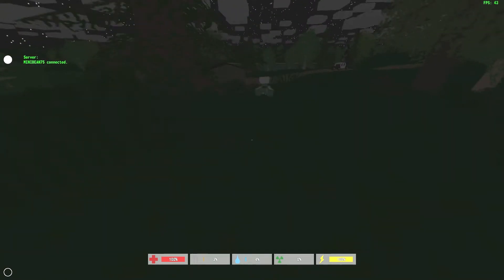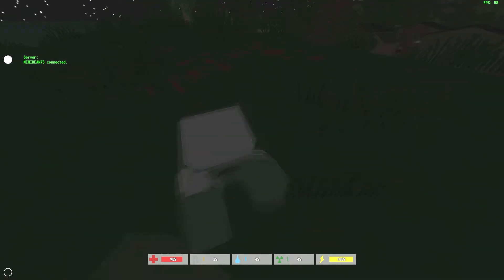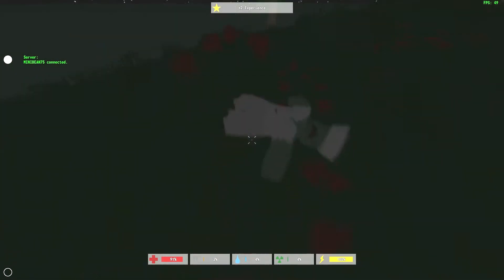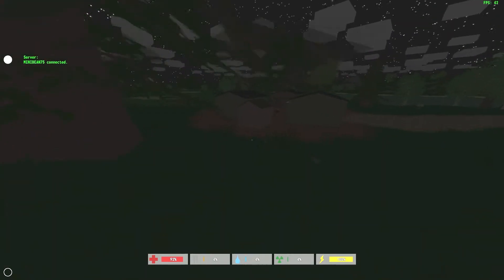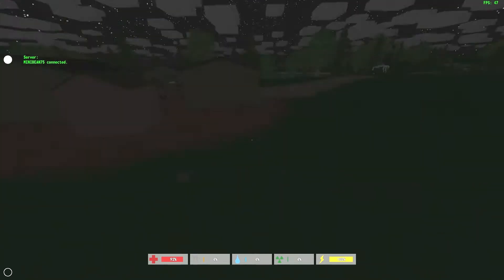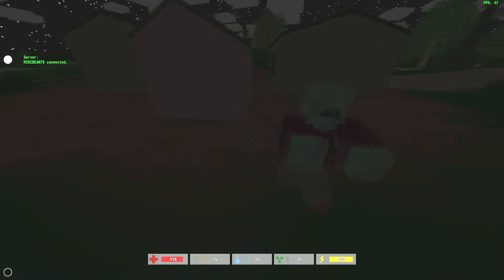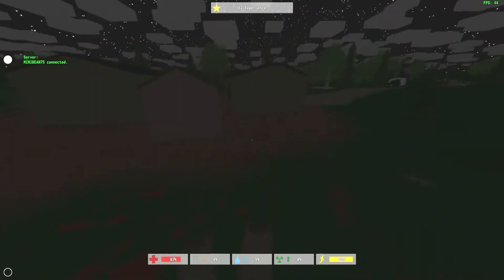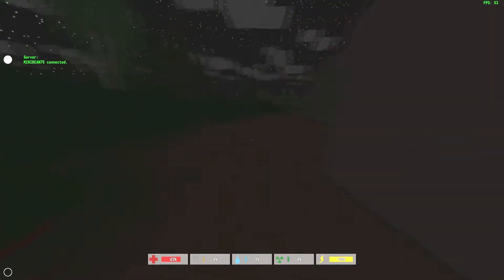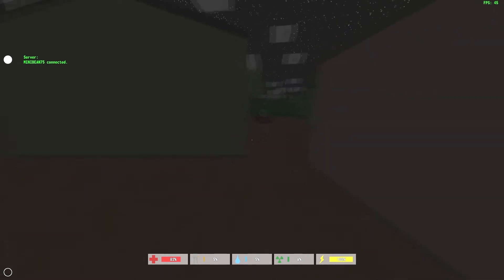Here's our first zombie, he's laying on the ground. This game is kind of cool because when you punch you can either do a right or left click, and that determines which arm you punch with — so it's actually pretty cool. We've alerted another zombie. When you start off you don't start with anything, so we're just going to punch them away — going Muhammad Ali on them.